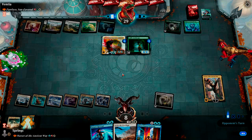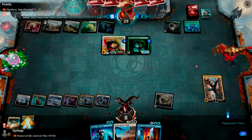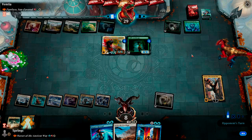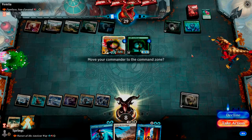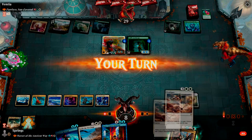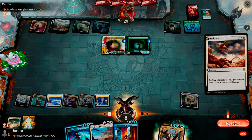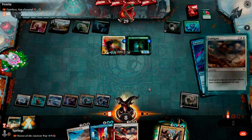Oh my gosh, that made a 1/1 into a 4/4, right? Now I cannot Karn. Fumigate coming on time though. Do I Narset that back to my hand just so that he knows? I think this is where Narset's Reversal comes in handy.